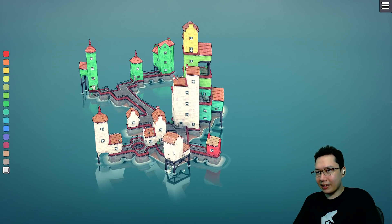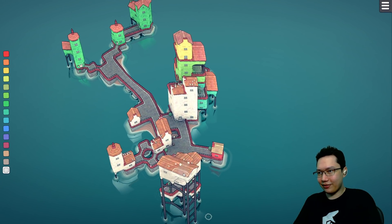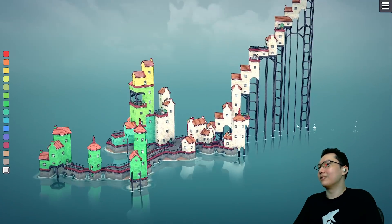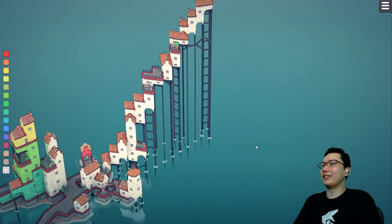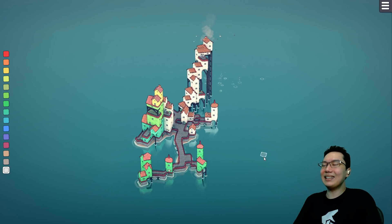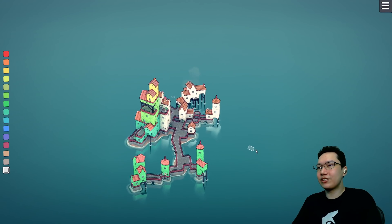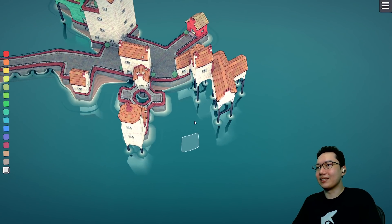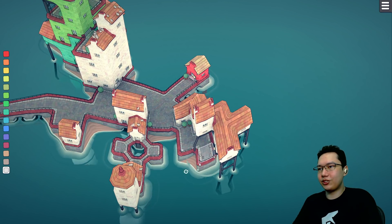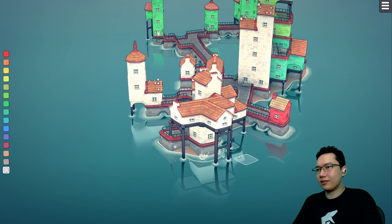There's all sorts of impressive things you can build. You can just build towards yourself at an angle and it does weird interesting things — you can have this sort of thing going on. It's just so cool — it works for what it is so seamlessly, so easily, with no effort whatsoever. It just works. Which is very impressive.